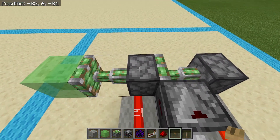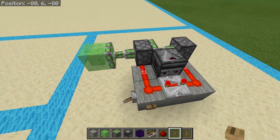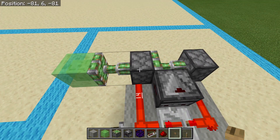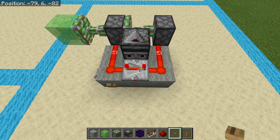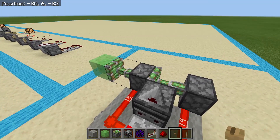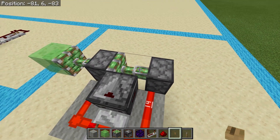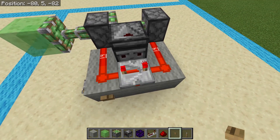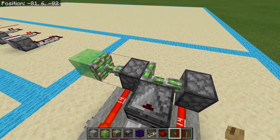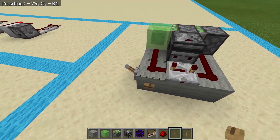Once the second repeater gets into the forward position it's going to be powered by this line right here. When we retract, this line turns off first causing this piston to retract; the repeater holds this one powered for four ticks, keeping it extended just long enough to wait for this one to retract, and then this one pulls back pulling piston number two with it, lining it up with the observer. Then again, when this repeater shuts off, the observer detects the turn-off and powers piston number two back into position.